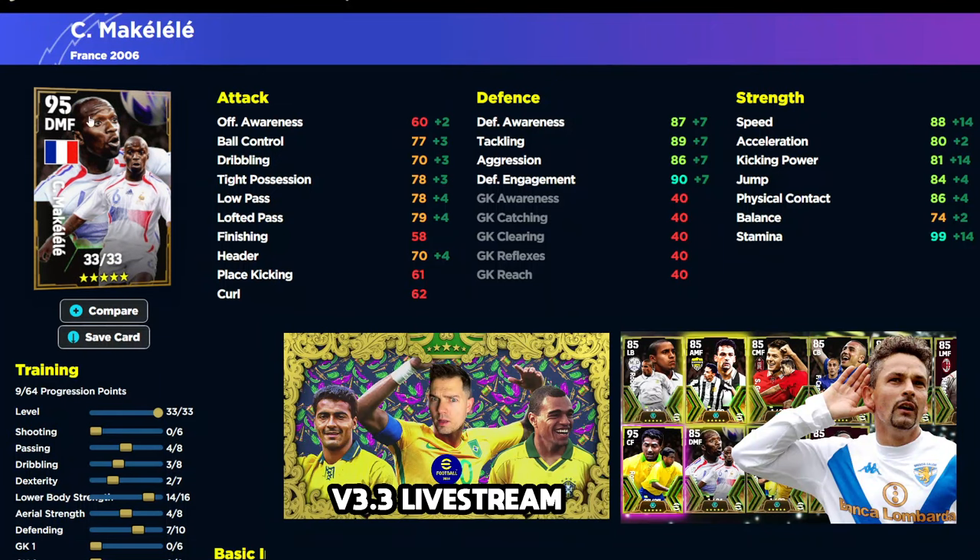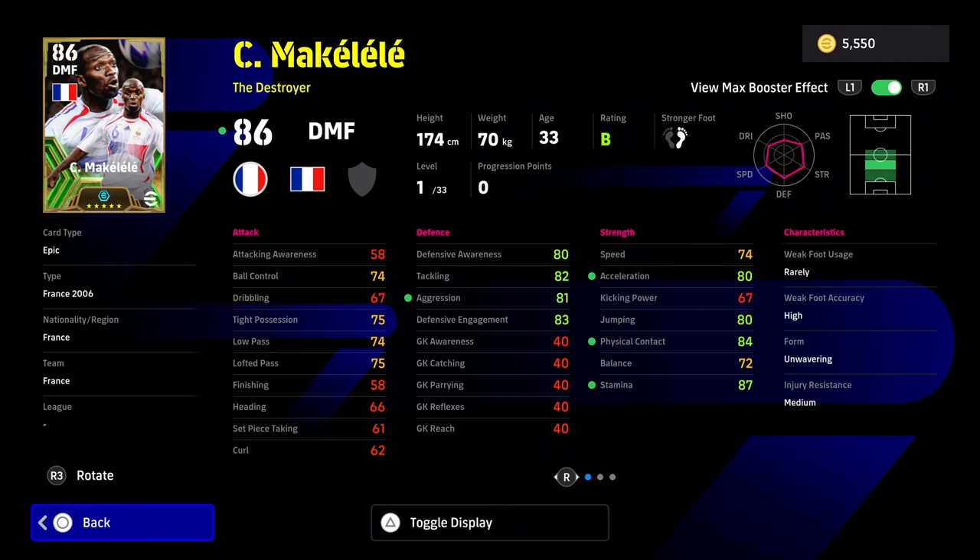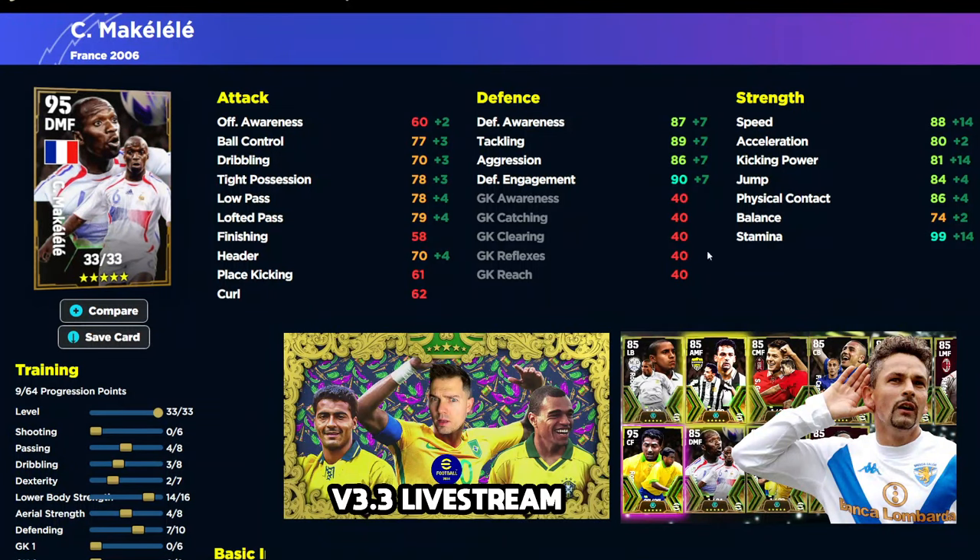Over to his build — this is just him with 33 levels, but we still have 9 progression points left. We're going to be getting a plus 4 to his main stats from his booster — acceleration, physical contact, stamina, and aggression. That means we don't need to train him past 86 aggression, because he's going to be getting the plus 2 booster and the plus 2 manager boost. He's also going to have speed at 88, his acceleration is going to be at 80 from the start and getting a plus 4 on that. You could pop one more into speed to give you 85 acceleration. His stamina is going to be ridiculous — he's not going to get tired, plus he has fighting spirit. He has tight possession, low pass, lofted pass, all going to be at least 80, and you still have progression points left over.